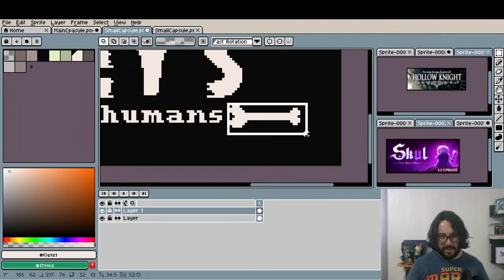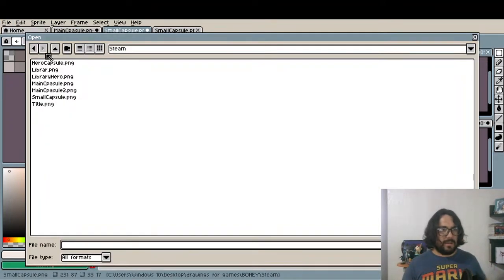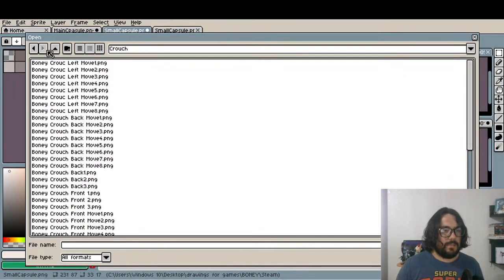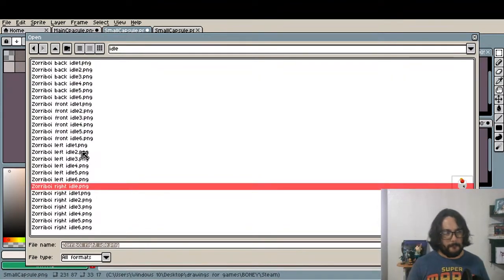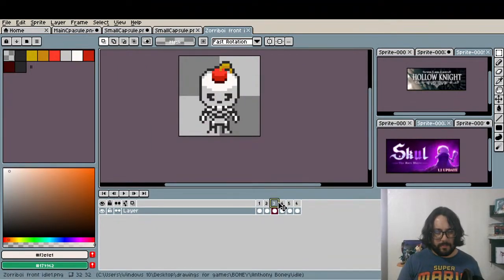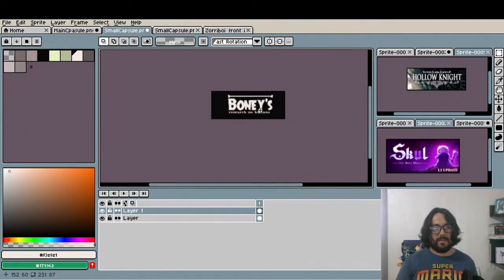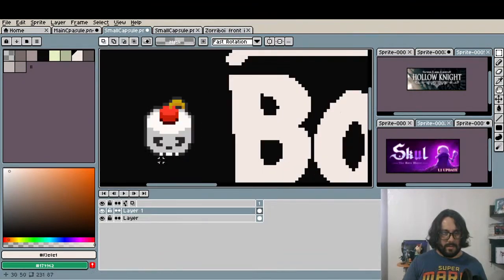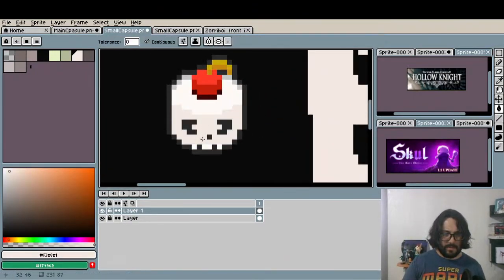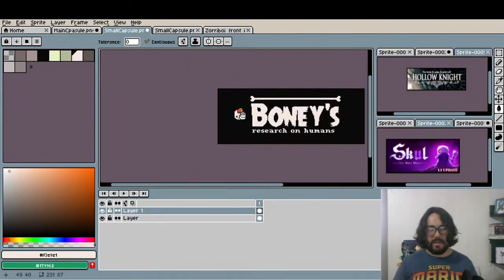Boney's. Instead of this, I'm gonna put a little Boney face. I'm gonna use literally Boney's face — Boney actions. Here I have the regular Boney idle. This is his standard face. I'm just gonna get rid of the shading so it doesn't look different.